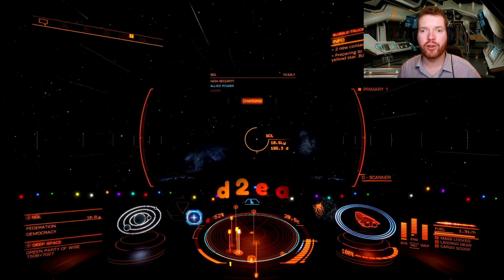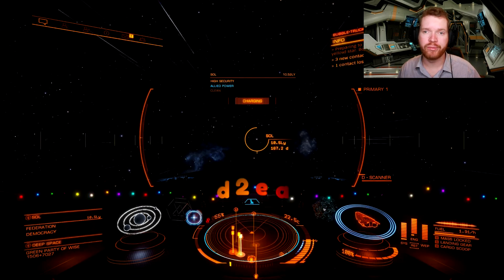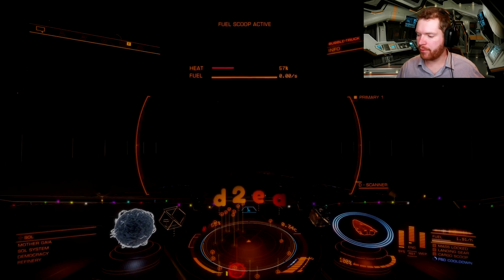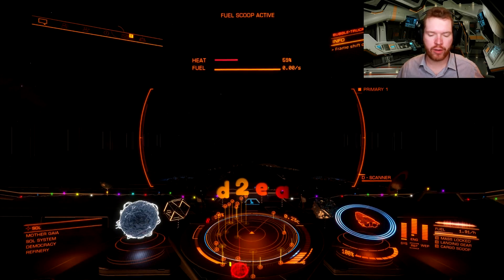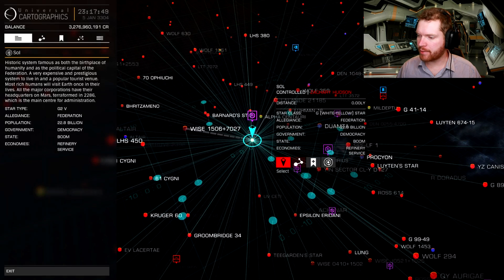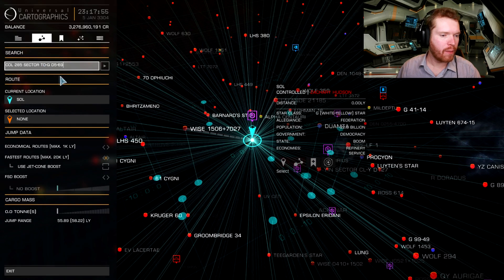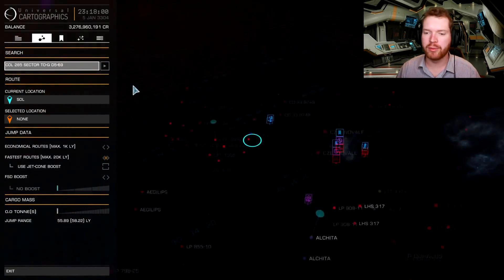The first order of business in order to find Voyager 1 is to jump into Solar. As soon as we arrive in the system we're going to turn away from the star and then jump into the galaxy map. In the galaxy map we're going to look for a system called Col 285 Sector T-O-Q — I'll put it in the description as well, it's a long system name.